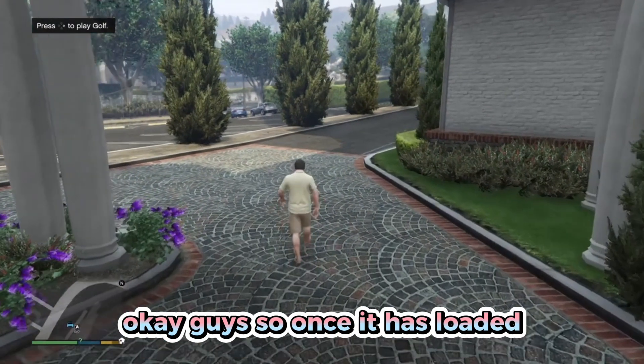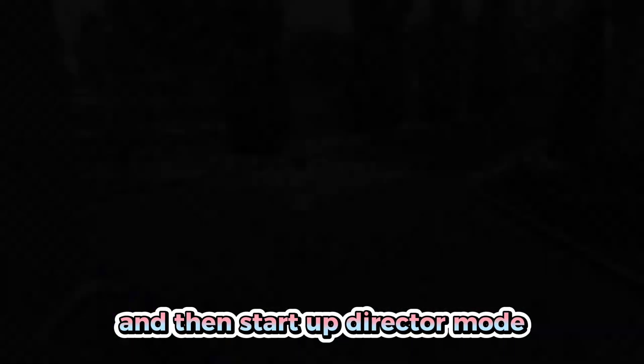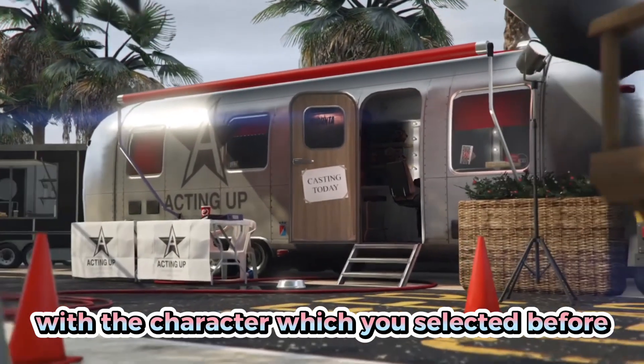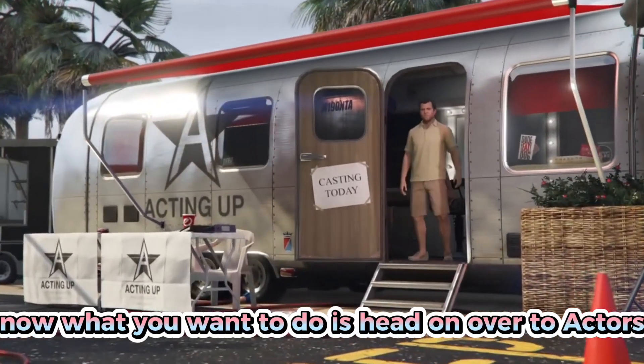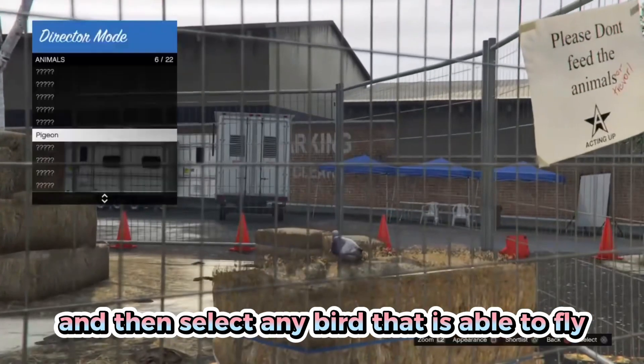Once it loads, open your interaction menu, head down to Director Mode, and start it up. Sometimes you may get an alert — just accept it. You'll be put on a trailer screen with your selected character. Head to Actors, select Animals, and then select any bird that is able to fly — I'm using a pigeon here, but any flying bird works.